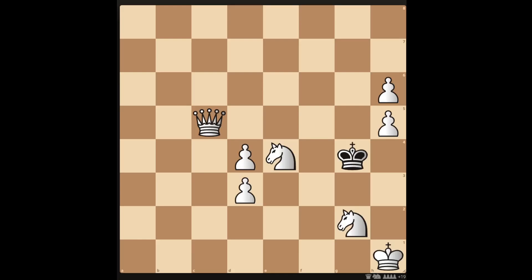Hello, welcome to this checkmate in 2 chess puzzle. You can see that black just has the king left. White has the four pawns, the two knights and the queen, and the king in the corner. It's white's turn — can you see the checkmate in 2?